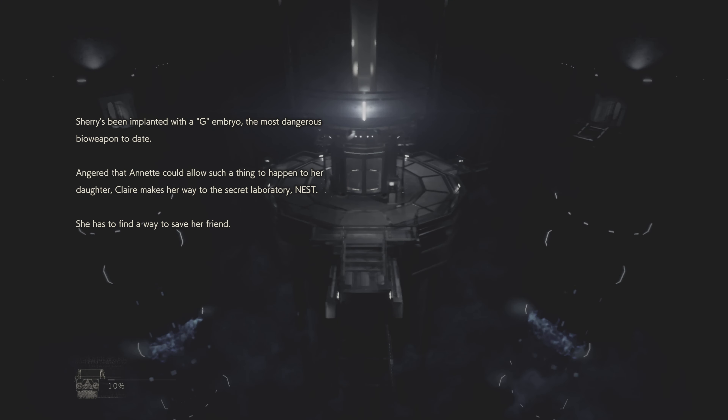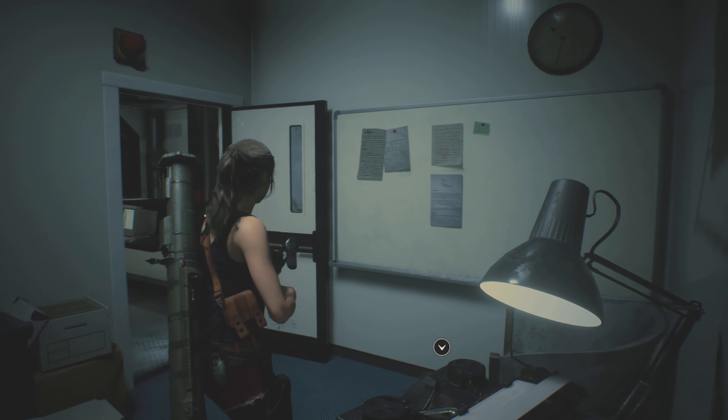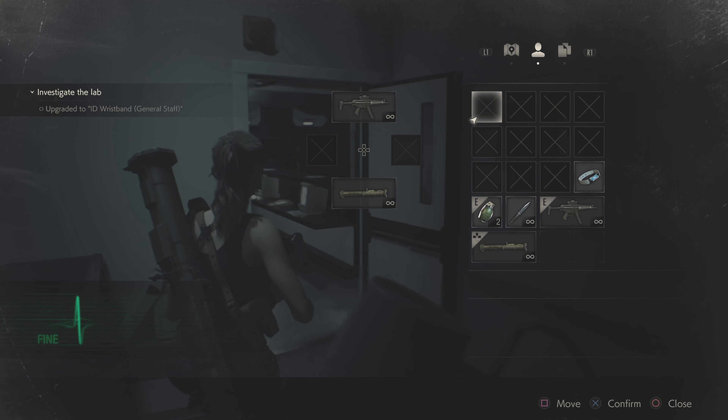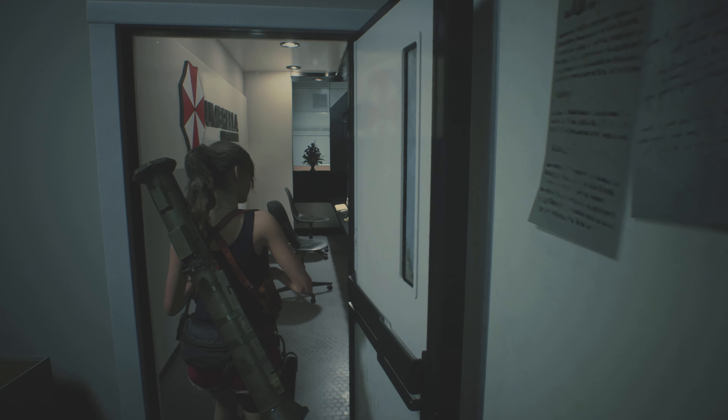Hey everybody, welcome to another episode of Resident Evil 2 Remake of Claire's Run. Right now we're just trying to get through the lab and get all the stuff we need to get the cure for Sherry. Right now we should be having nothing besides the wristband, and let's go from there.